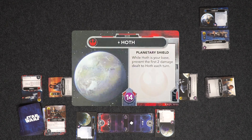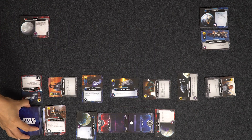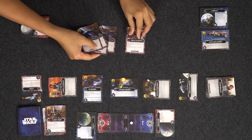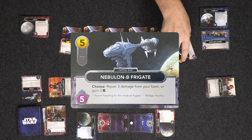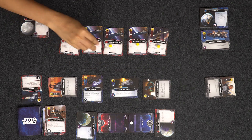I reveal my new base — Hoth Planetary Shield. While Hoth is my base, prevent the first two damage dealt to Hoth each turn. It has 14 health. My five cards are the Temple Guardian and Alliance Shuttles — four resources total. The Nebulon B Frigate is five, so I'll use the Temple Guardian for a resource and buy that. It lets me choose: repair three damage from your base or gain three resources. They're heading for the medical frigate — Wedge Antilles. That replaces immediately with another Nebulon B Frigate.